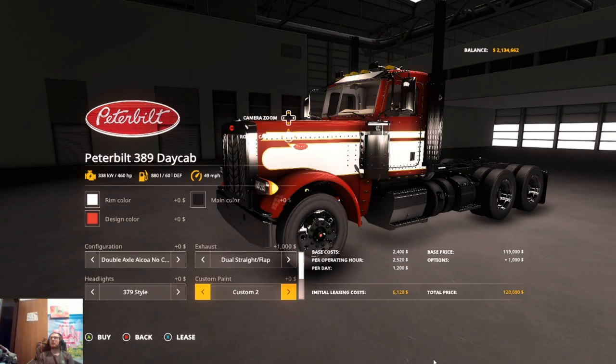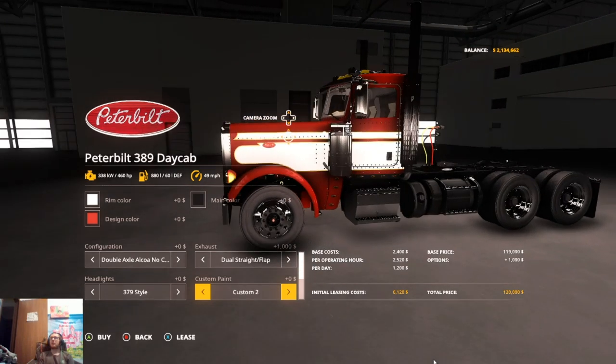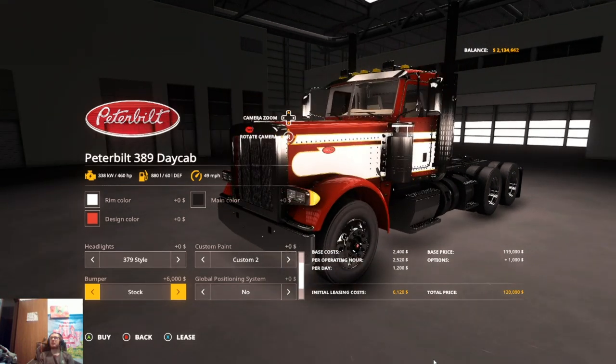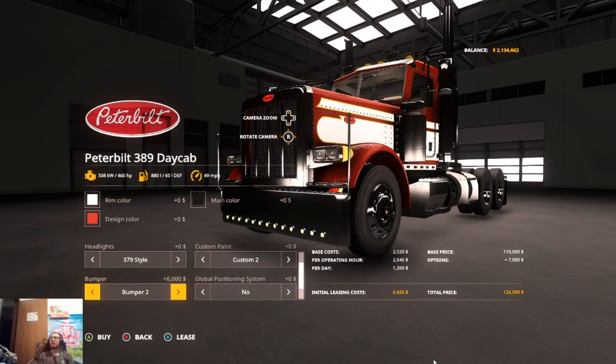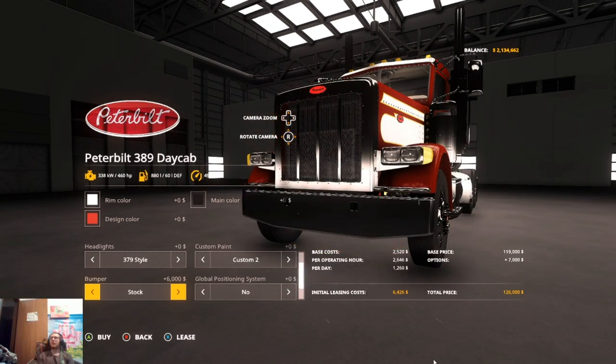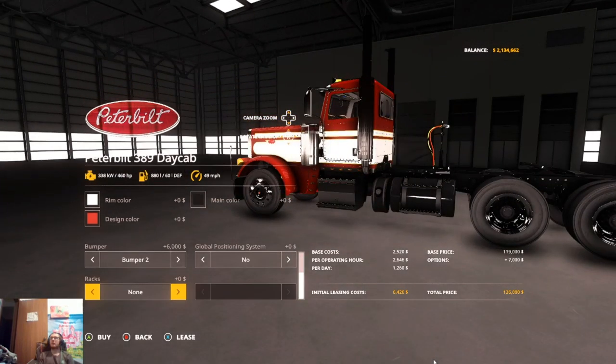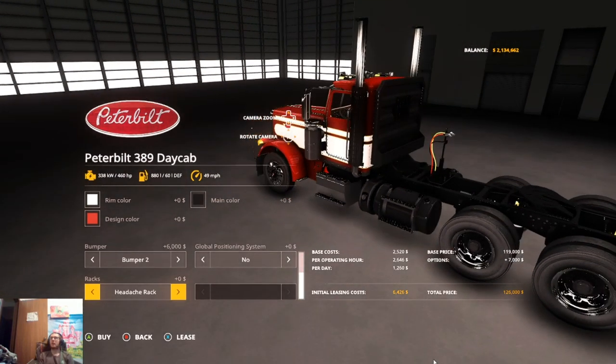We're going to run it with the red and white bumper stock options. Heavy hauler, Low Pro, Low Pro V2 — I kind of like this bumper. Let's go with this one. We don't need global positioning on it, and we'll put a headache rack on there.